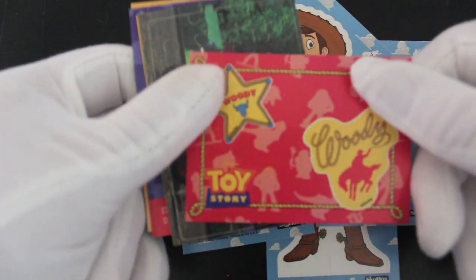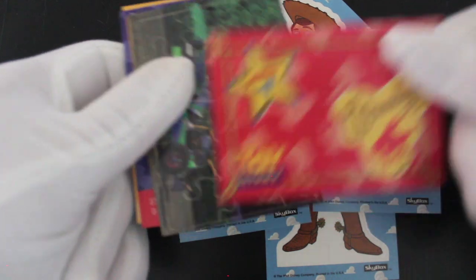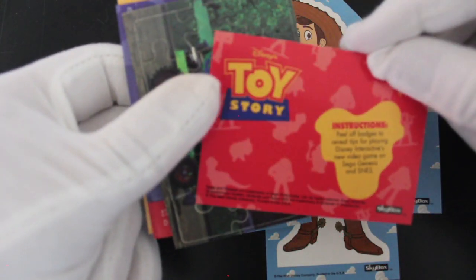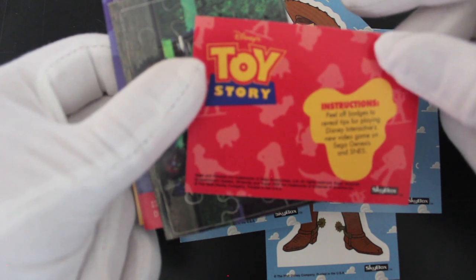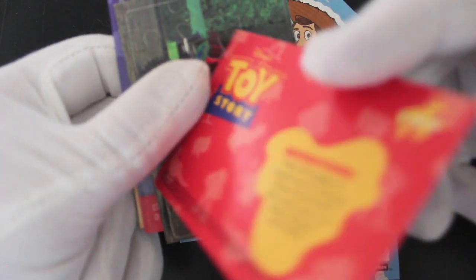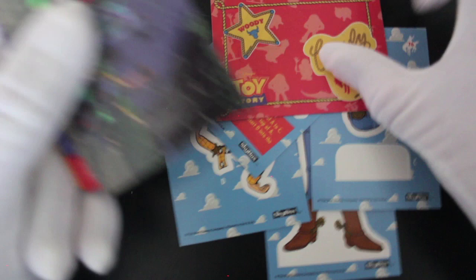We've got our sticker card — it's all about Woody. Instructions say peel out badges to reveal tips for playing the Disney interactive new video game on Sega Genesis. Crikey, there's a lot to do here!